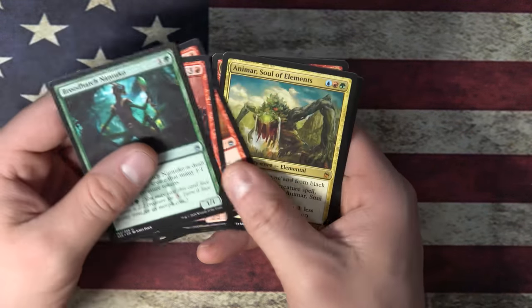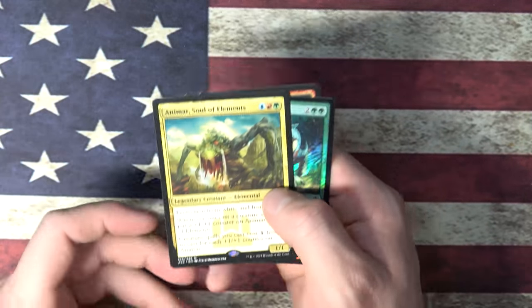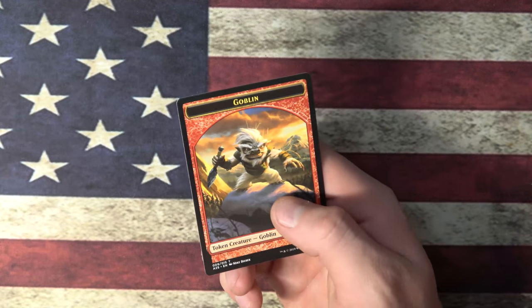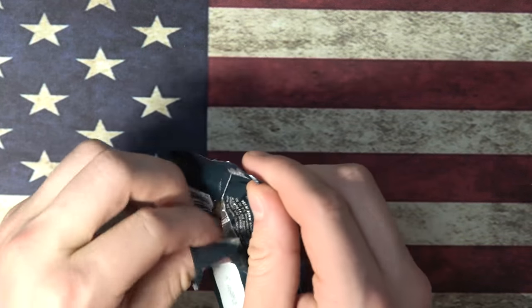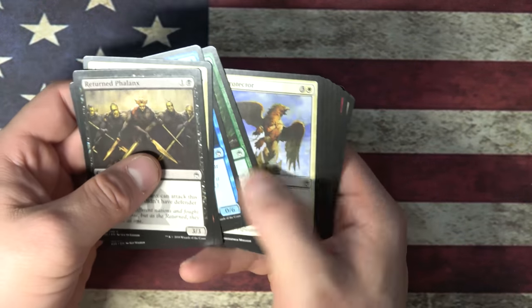Broodwatch, Nantuko, Enthralling Victor, Rishadan Shaman — and ooh, Animar! Nice. Animar is worth a cool $14. I don't have an Animar, so I'm cool with that. And Wild Heart Invoker Foil. I don't know if I want to make an Animar deck, though. I like fighting against Animar, see if I can beat the clock.